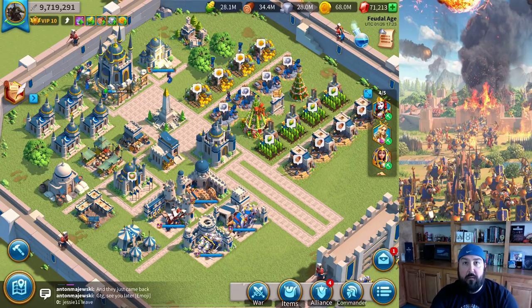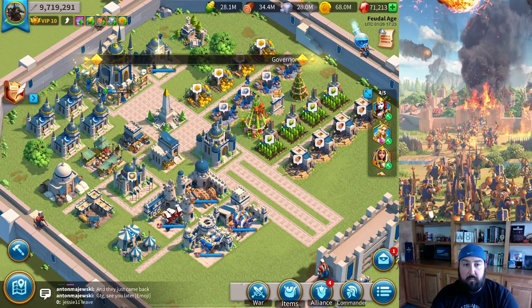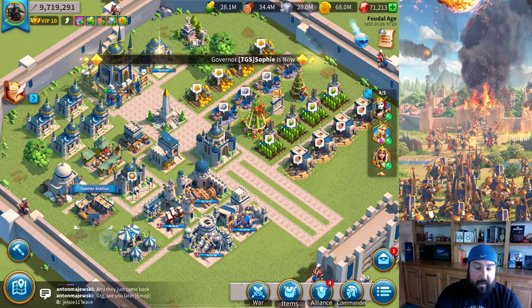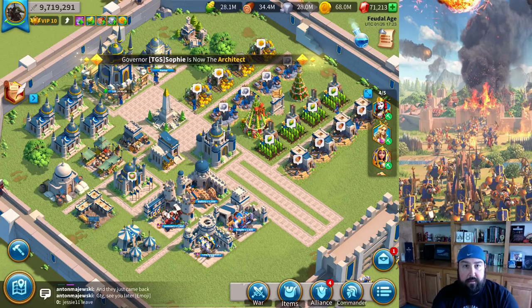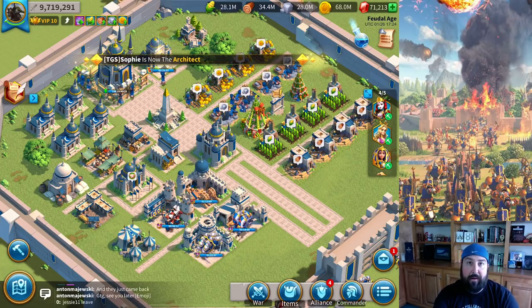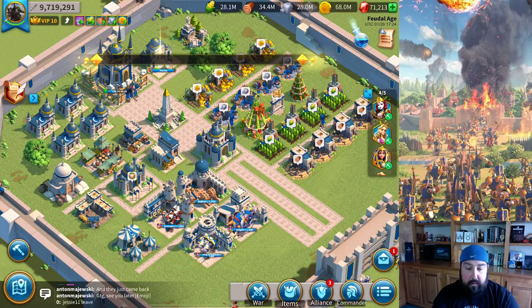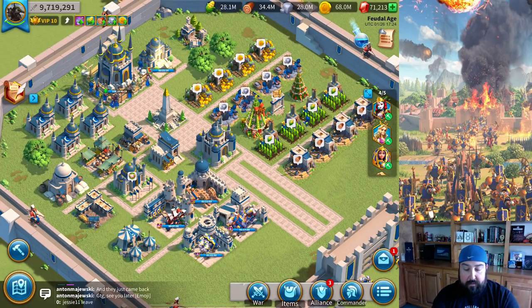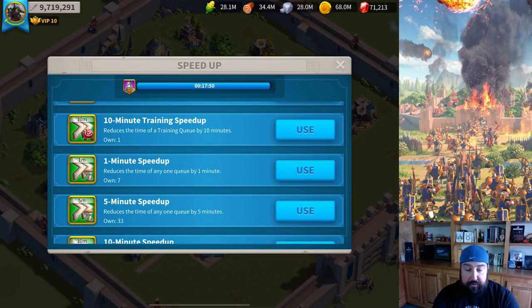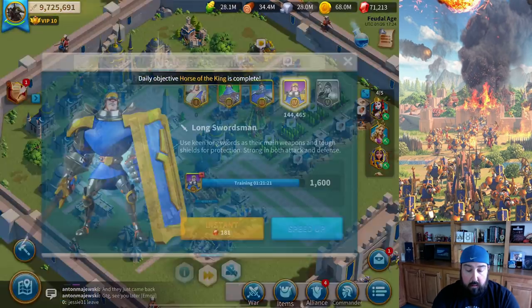The first thing I wanted to go over is resources. One that comes to mind obviously is the courier shop. Right now it says it's not available, but this courier shop can pop up two, three, or four times a day depending on how active you are. I'm going to make it pop up — the way to do it: when you read the message it says building, training troops, defeating barbarians makes it come back sooner. So let me speed up some of these troops and you'll be able to see it come back up.